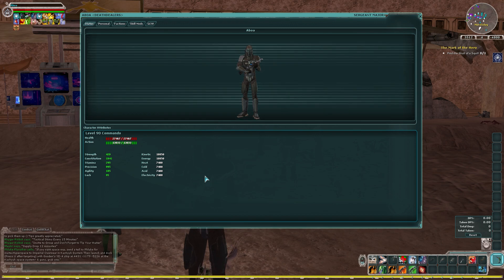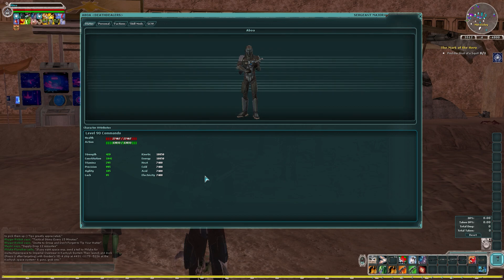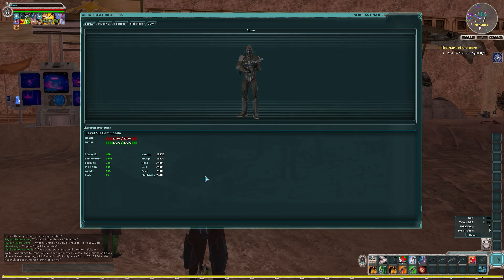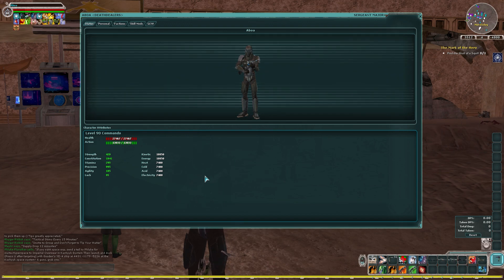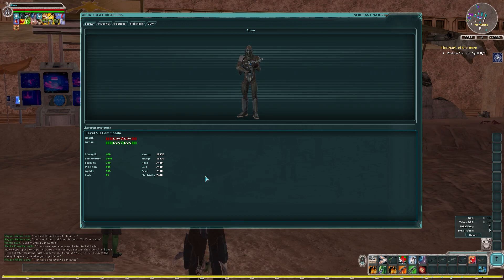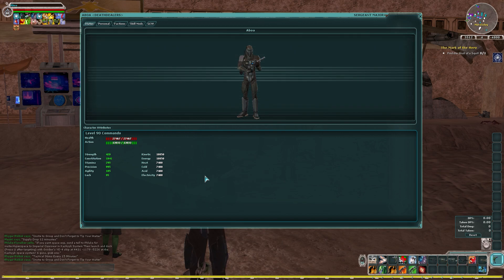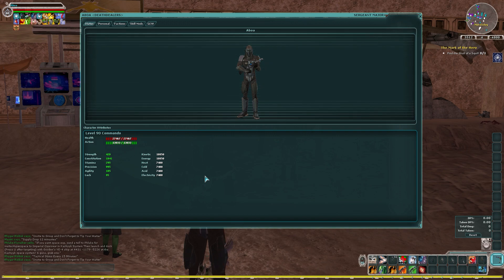That's it for buffs — those are all the buffs that you need and it's pretty straightforward how to get them. The food and drink you'll have to buy, the armor power-ups you'll have to buy, the familiar you get as a veteran reward for playing the game which you should get day one, favor of the elders I believe you hit your first week, the Mustafarion injector I have a video on. The medic buffs, entertainer buff, and officer stims are all here in Mos Eisley, so pretty straightforward.